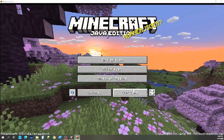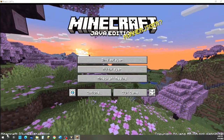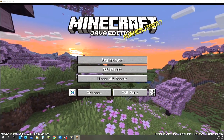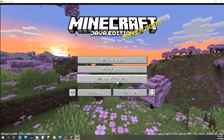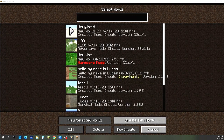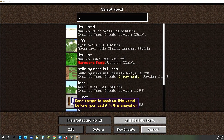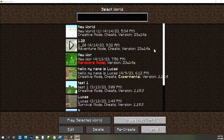Here I am back, and you can see down here it says Minecraft 23w14a snapshot. We're going to go to single player, and then I'm just going to pick the world I want.